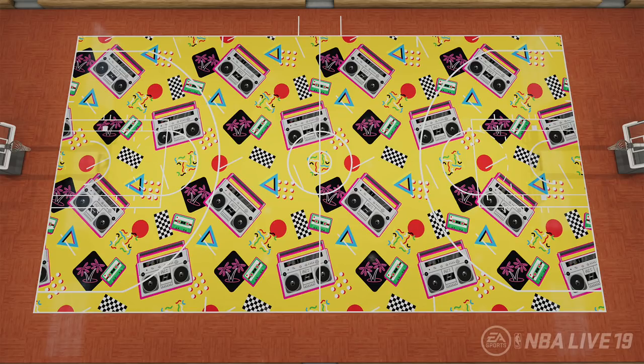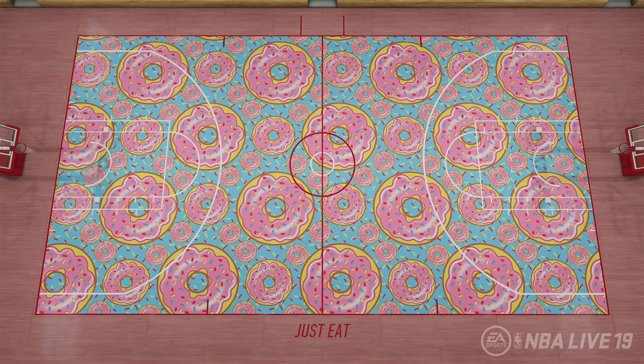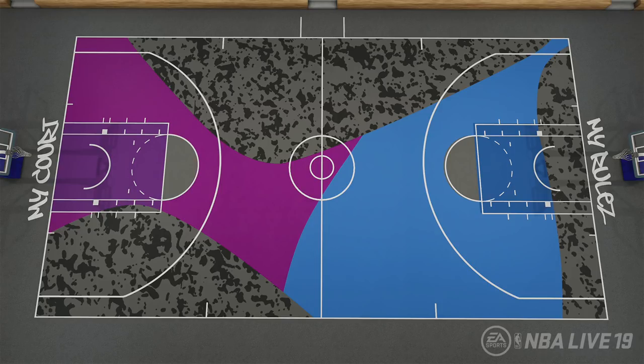I'm going to show you guys two psychedelic-type courts — one is full of boom boxes and the other is full of crazy shapes and wiggle lines. This goes to show there is more creativity in NBA Live 19 instead of just template making. A court full of donuts though — look at the text on the side of the court, it says 'Just Eat.' Somebody over at EA was too greedy when they made this court.